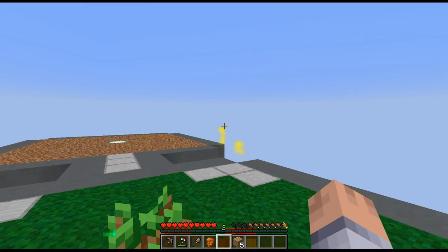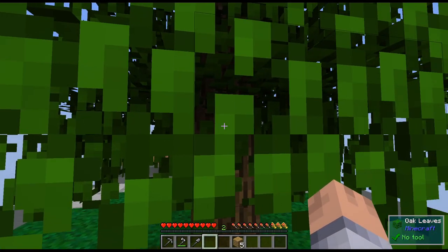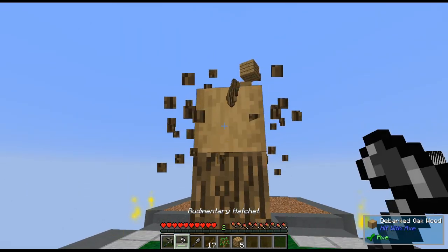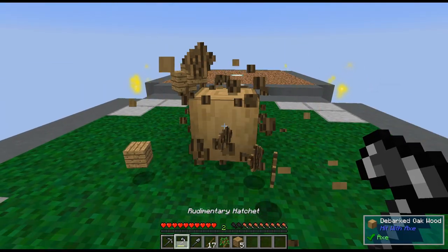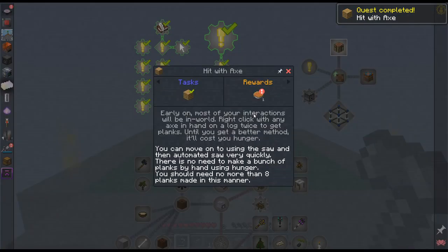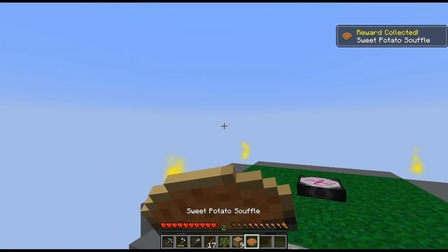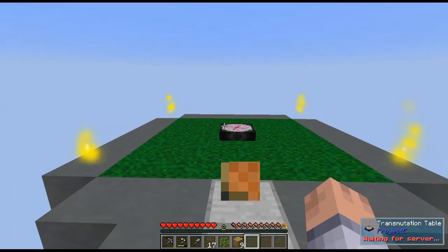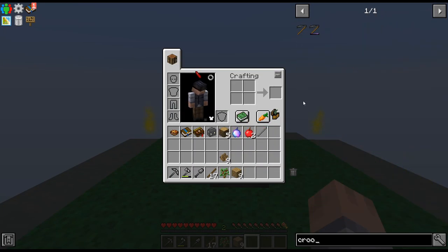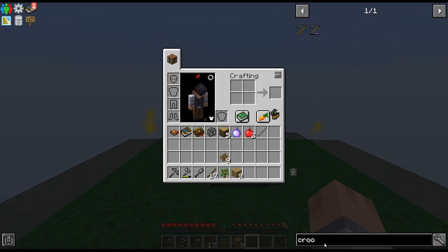I'm just going to keep calling it vein mining — I know it's not the mod Vein Miner but that's the term I'm used to. We got nine planks. I do a lot of vein mining on leaves just to get this done faster. I'm pretty sure there are no dark crooks in our budget — nope, there aren't.